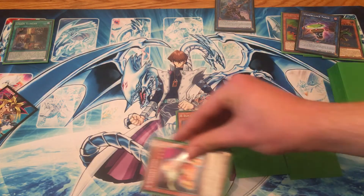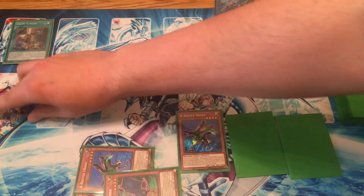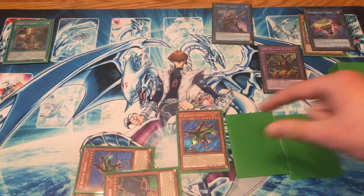Link these two cards away into Decode Talker. Then banish A, B and C from the graveyard to bring out Buster Dragon from your extra deck to a link zone that Decode Talker points to.